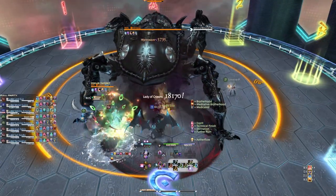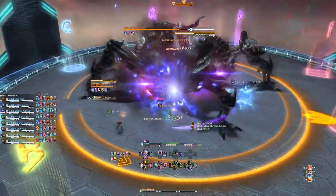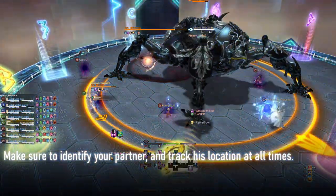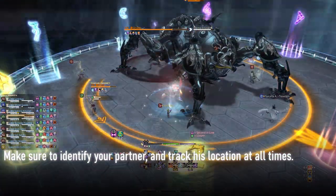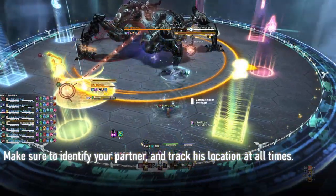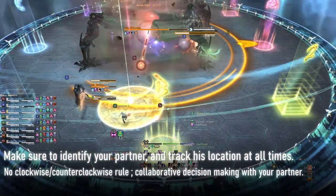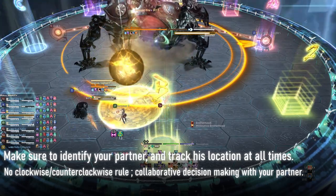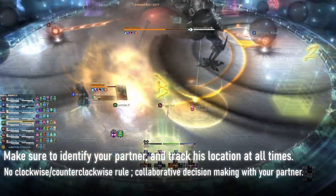The way we handle which player goes to which location is by knowing who our partner is. During the entire duration of the mechanic, it is your responsibility to track where your partner is in the arena at a given time. There is no clockwise or counterclockwise rule we all go by — we use logic and deduction to understand what movement makes sense for both players of the pair.